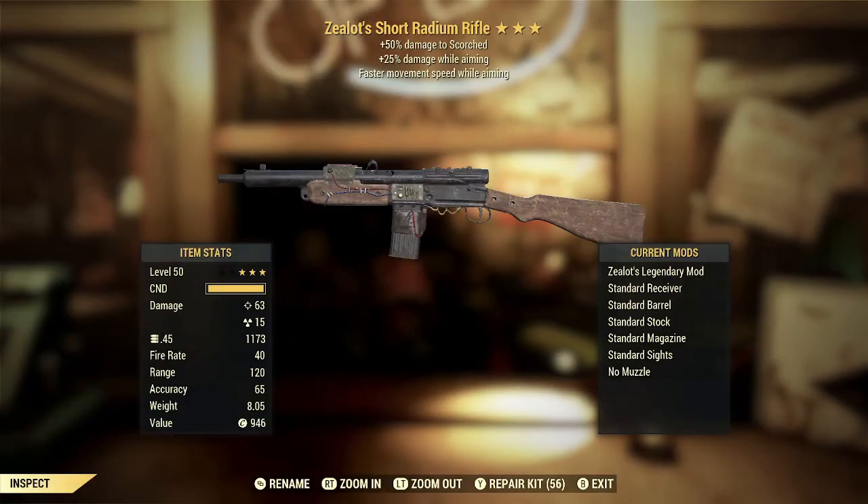Here we've got a Zealot's Short Radium Rifle with plus 25% damage while aiming and faster movement speed while aiming. The Zealot's effect is probably kind of mediocre as far as Slayer's effects go. It doesn't help much against regular Scorch since they're already pretty squishy, much like your typical ghoul. But it is effective against the Scorch Beast, Scorch Beast Queen, and all the creatures they make Scorched that you may have to fight — so it has a little extra value in those Scorch Beast Queen fights. The 25% damage while aiming bonus is a very nice thing. This isn't the weapon type I'd prefer to see that on — I'd rather have VATS bonuses on a Radium Rifle — but if you prefer to aim down sights even with rifles, that's free damage.